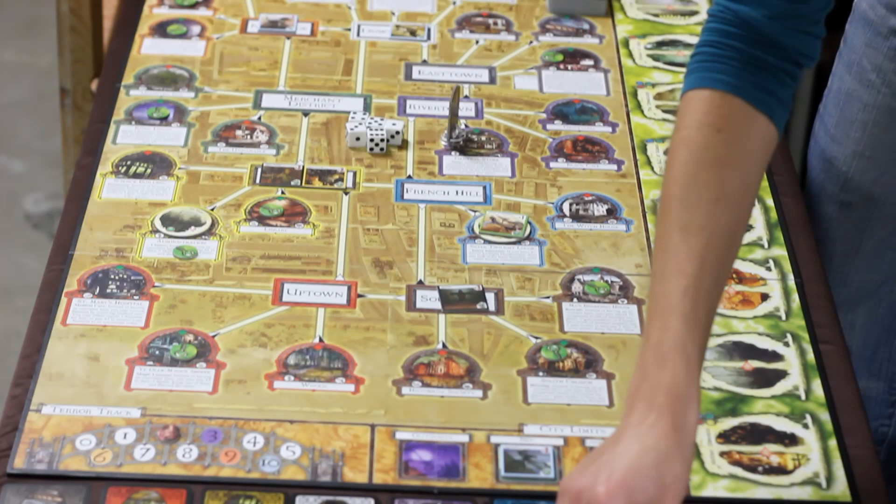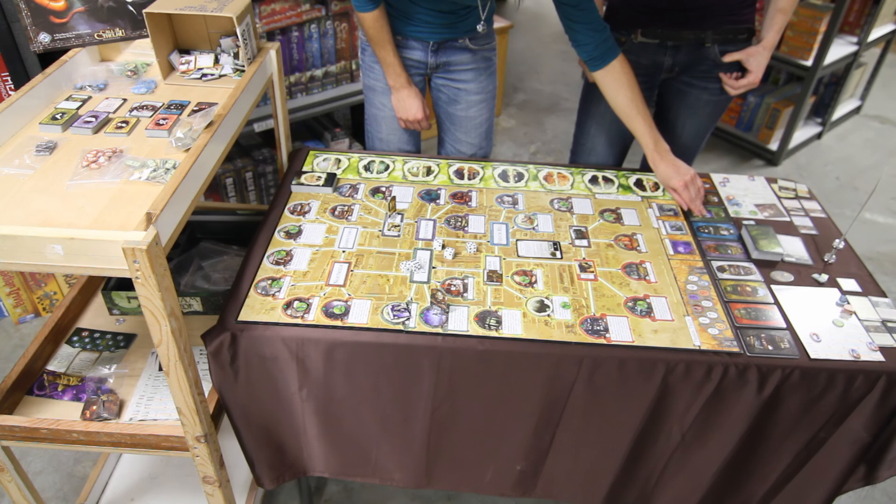The second phase is the Movement phase, when players move to new locations on the board and either sneak past or are forced to battle the monsters in their way. They can also move through and explore the other worlds that exist on the other side of the gates.